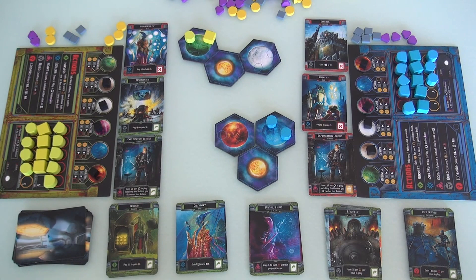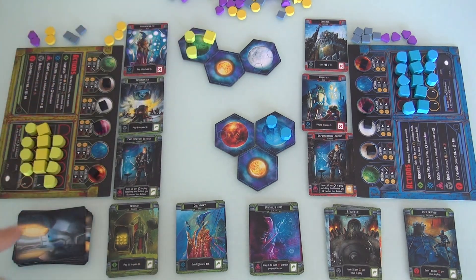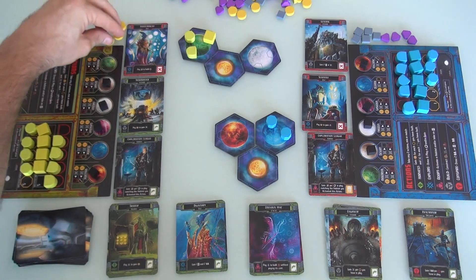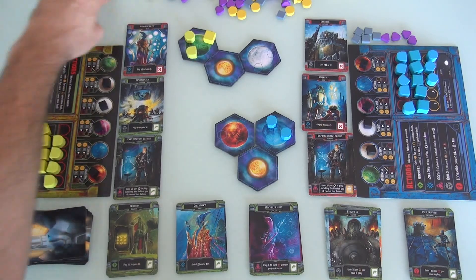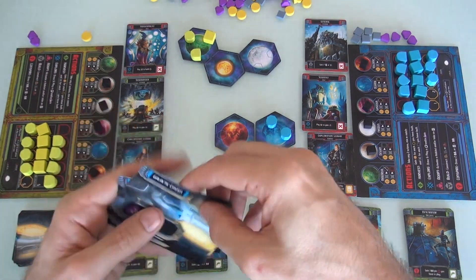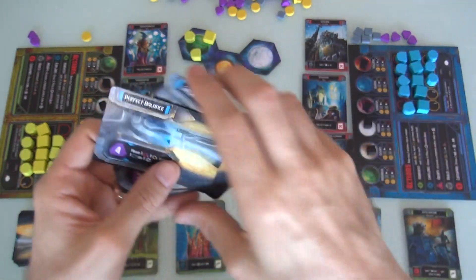I'm going to build and place the first colony of the game right here. Building a colony is always significantly more expensive — four energy and three ore — so that completely bankrupts me, but I built a colony. I won't reveal until the end of the game that I have achieved perfect balance. That's four points for me!